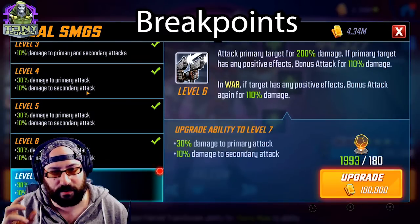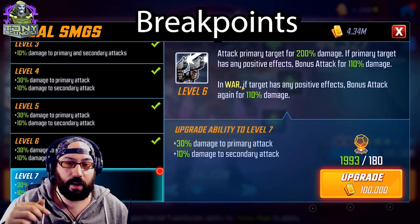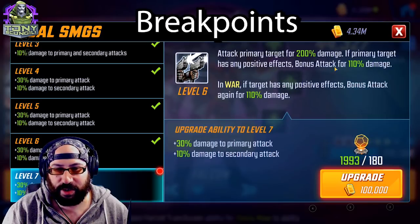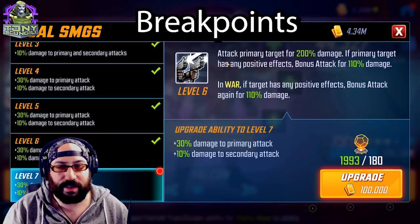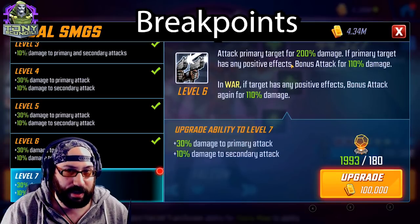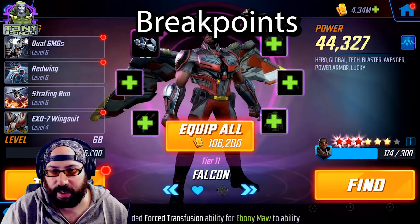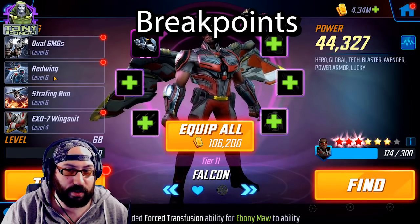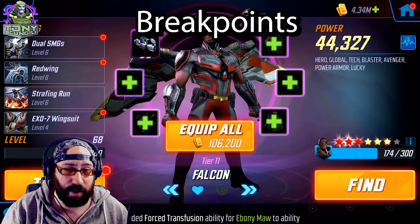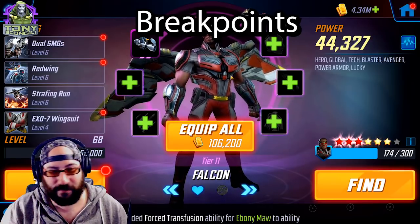Dual SMGs attacks the primary target, with a bonus attack if the primary has any positive effects, and in war you get a third attack. But the bonus attacks don't seem to matter much — this is just a cleanup ability in case War Machine doesn't kill everybody. All in all, Falcon is probably the most usable character outside of the Power Armor team. Red Wing is the reason he's valuable, so a lot of the other abilities and gear don't make too much of a difference. Some people use him for global nodes in Dark Dimension 3, which could be a great fit.